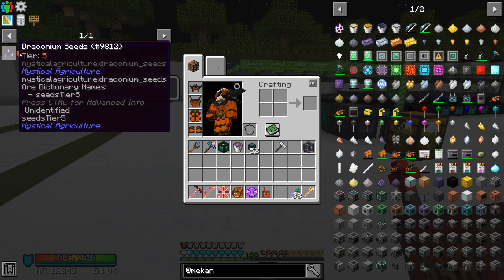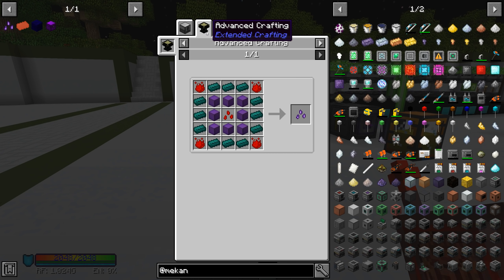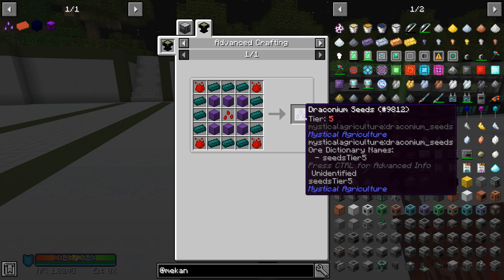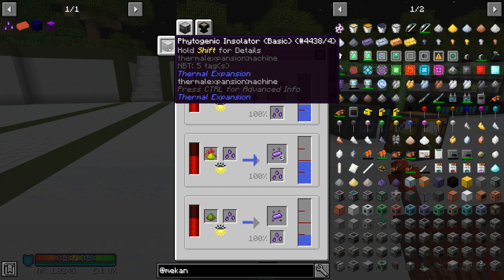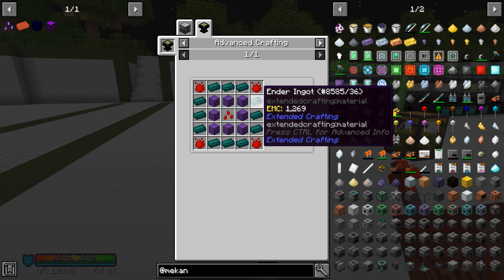Next up is the final item - the draconium seeds. That means we need to automate an advanced crafting table because I don't think there's any other way to make these. There might be some kind of upgrade for the phytogenic insulator to duplicate seeds. Let me take a look at that first before going the brute force method of just making these over and over again.